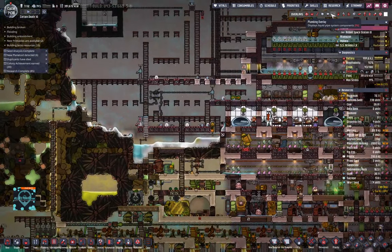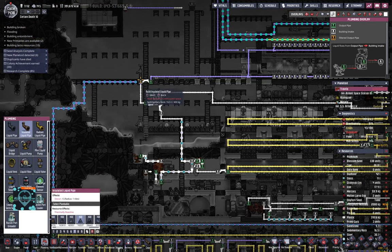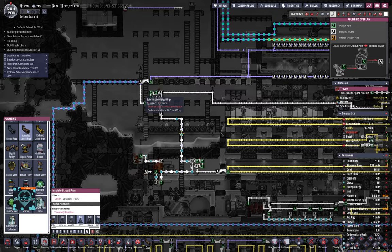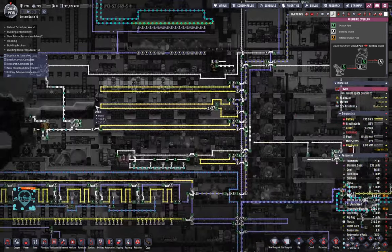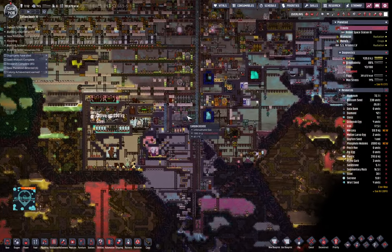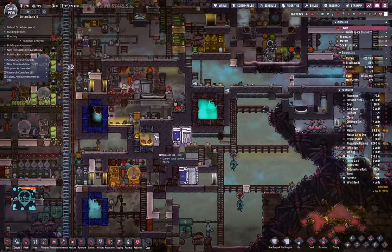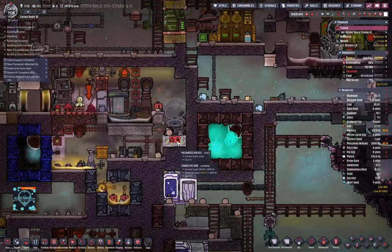Let's put more water in from here as well — why not, we can. The other water will have priority here. Let's look at some more machines. Producing steel — everything here is fine. This is going great.